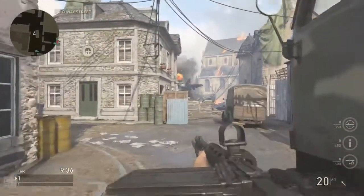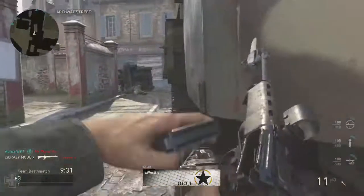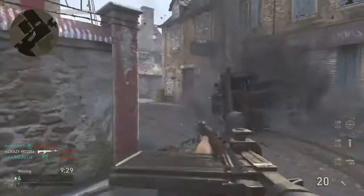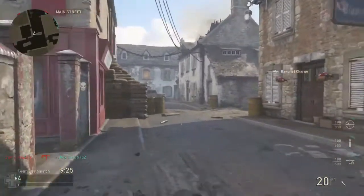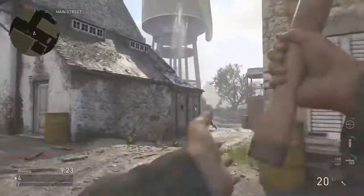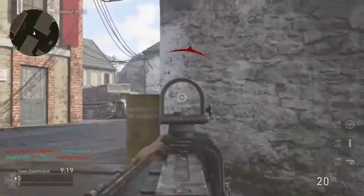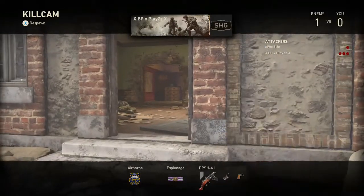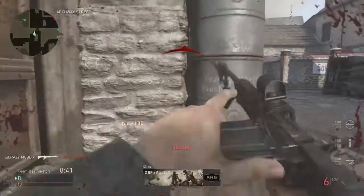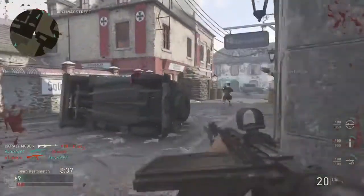We've actually got our first kill right there — that's pretty cool. There's not much recoil on this gun, so that's the bright side. Let's try and throw a grenade. We've had our first death via kill cam too. We've actually got our second kill — we're on two kills. That is great.